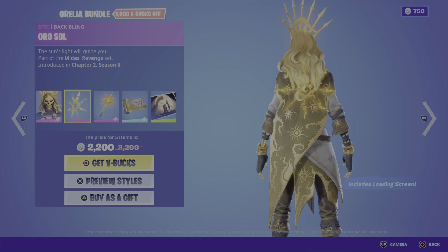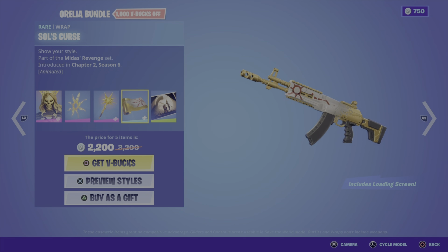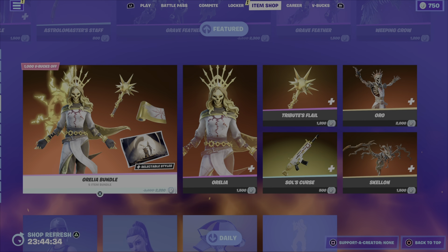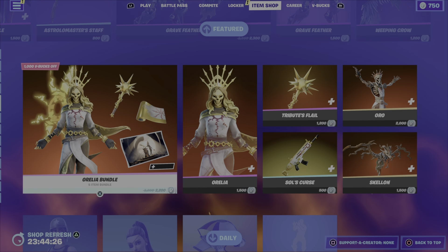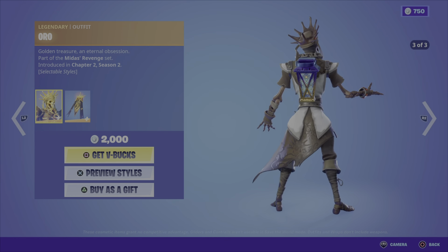We also have the Aurelia bundle from the Midas Revenge set, Chapter 2 Season 6. It comes in two different styles. We have the Orasol back bling, the Tribute's Flail harvesting tool, and the Tribute loading screen. This bundle is 2200 V-Bucks for five items. You can also pick up Aurelia on her own for 1500, the Tribute's Flail harvesting tool for 1200, and Sol's Curse wrap is 500.